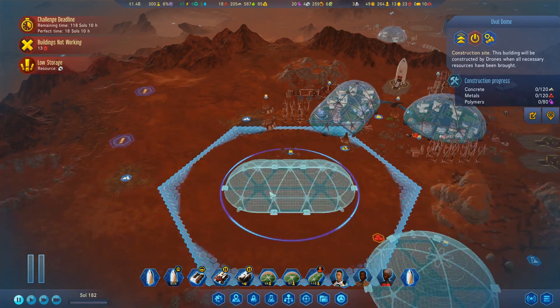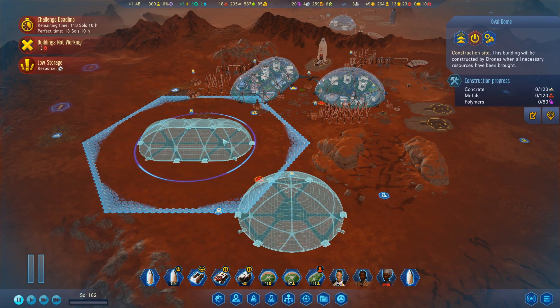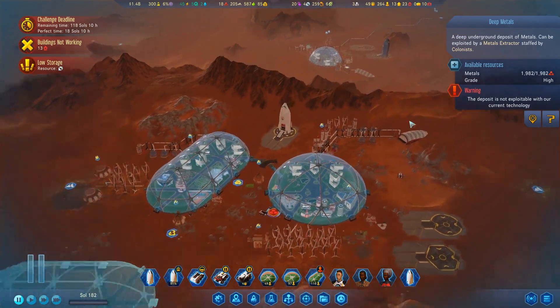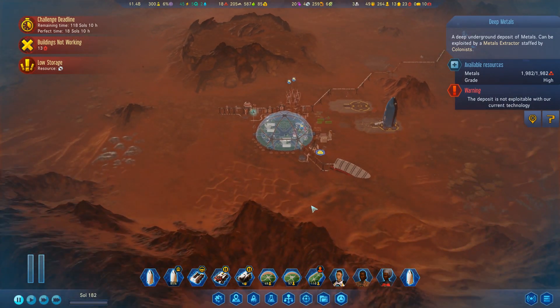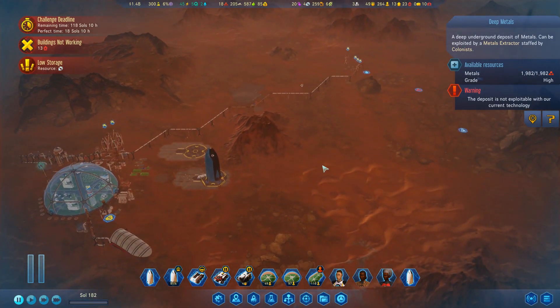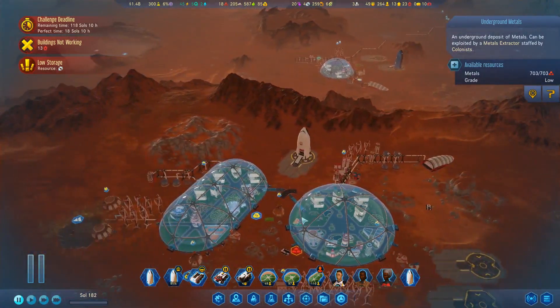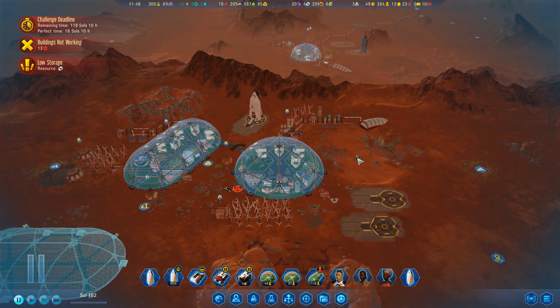This is what I was thinking about doing — that way we can get over to this concrete because we ran out over here. We can eventually build the tunnels to connect between these domes. We have deep metals there and here, so that's really going to do well. Hopefully we get shuttles so we can divvy resources between the two, essentially like colony parts. We've got some more metals here — there's a lot of really good things going on. Let's see if we can get some strength and stability going, because that's what I think we're really missing right now.